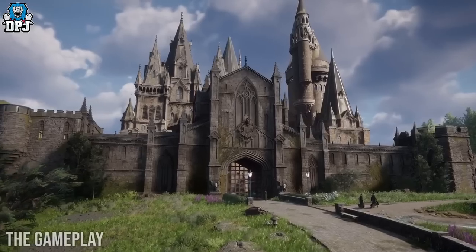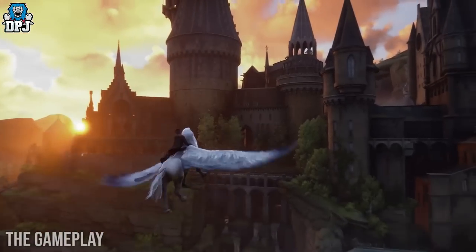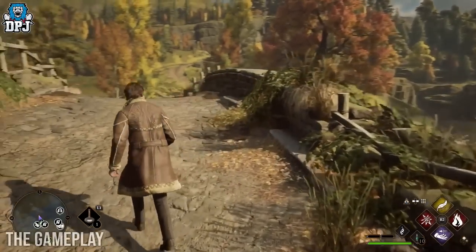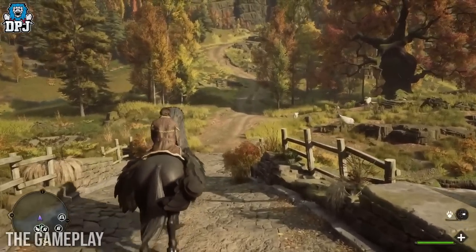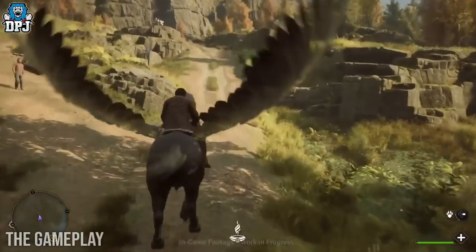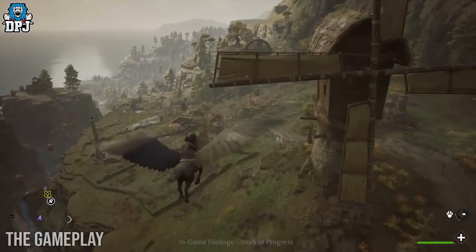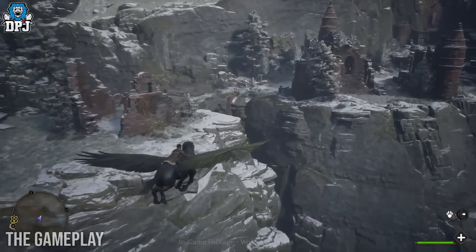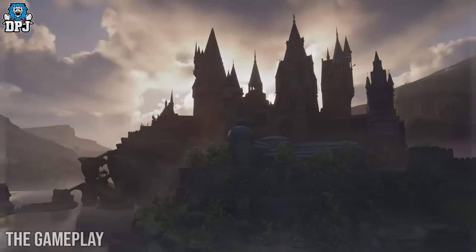There will also be fast travel points called the Floo Flames, which indicate the map may be too big for some players to fly back and forth. Beyond the scale, the team at Avalanche have gone above and beyond to make the map feel alive. One addition I absolutely love is active seasons which change over time, adding beauty to the wilderness — the difference between green grass, green mountain sides, and snow is absolutely amazing. These will impact gameplay, along with a day and night cycle. Certain things will be available at night that are not available in the day, so it actually affects the way you play.